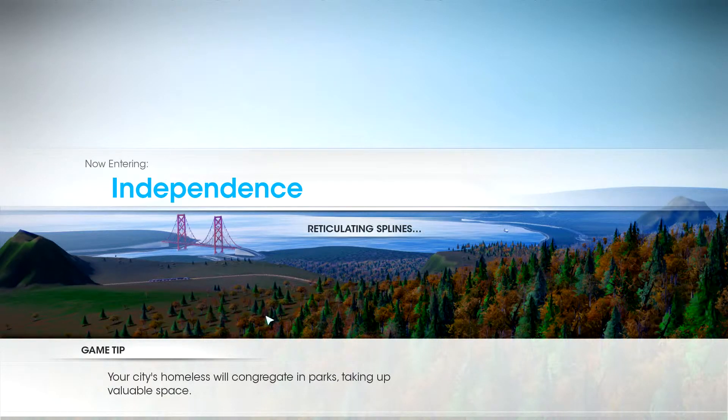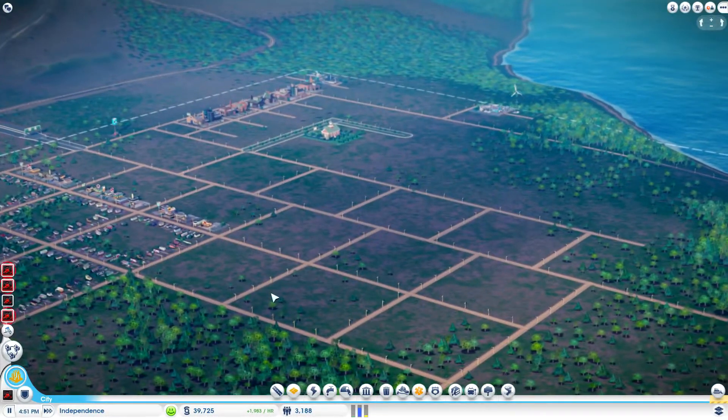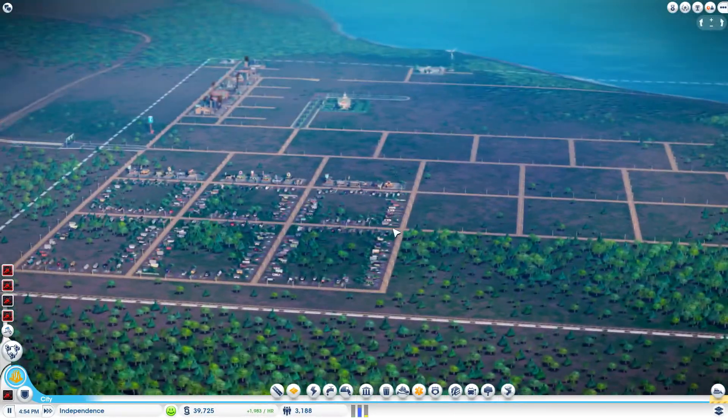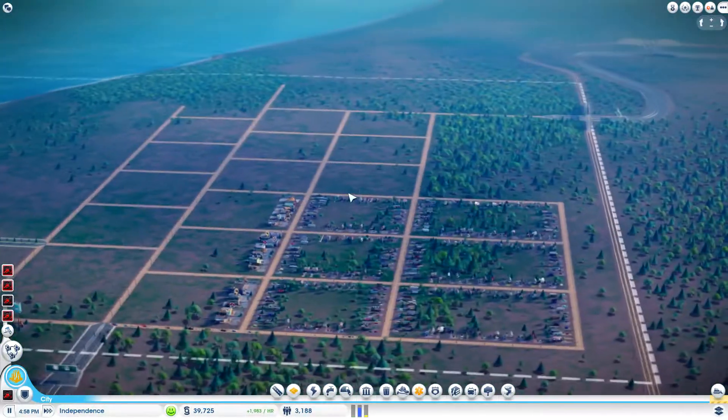I've got some dirt roads in place, gridded off how I want it to be. As you can see over in the top there is going to be my industry, residential mainly in this big section here, and then we're going to figure out the rest as we go along. I've got some power utilities over in the top corner there as well. Yeah, it's looking good so far.